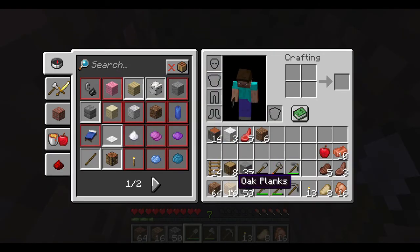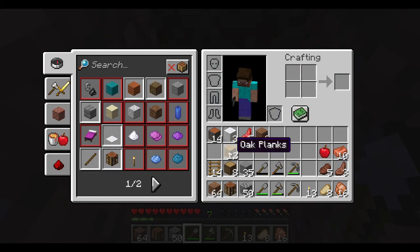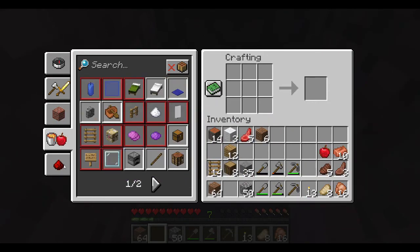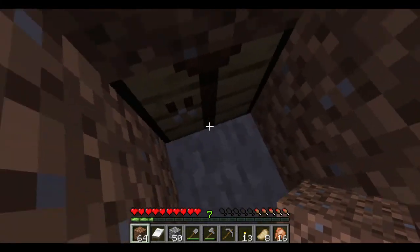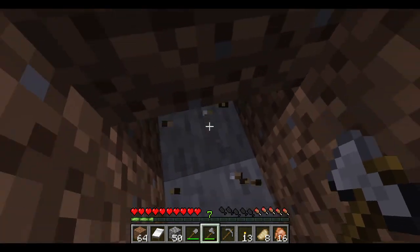Let's quickly make a crafting table. And in that crafting table — we have the wool. Where are the beds? There — bed. Fantastic. And I'll take the crafting table with us; it could come in handy.